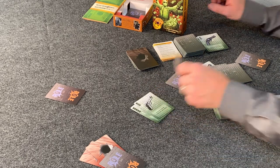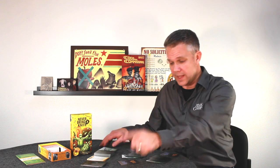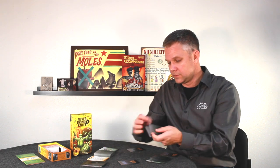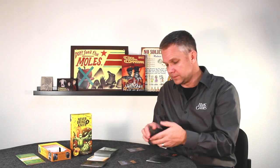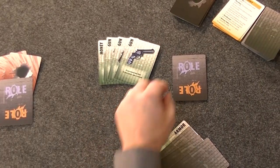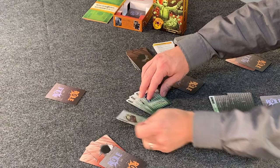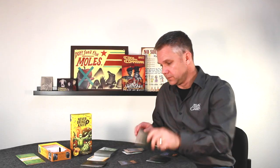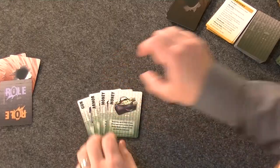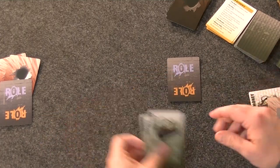Over here, crime cancels money and armor cancels a gun — nothing happens to that player. Over here, three guns is enough to deal one wound; that extra gun goes to waste, and the money gets banked for later. Another player has armor canceling a gun, and two money gets banked for later.